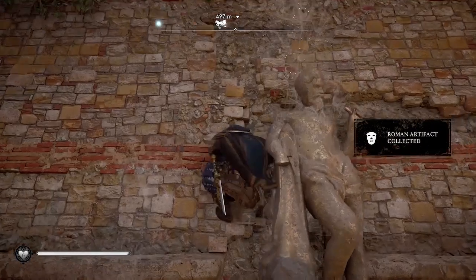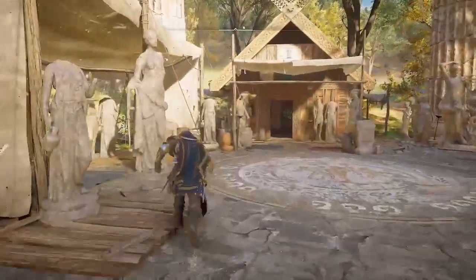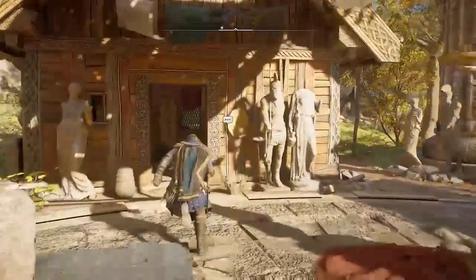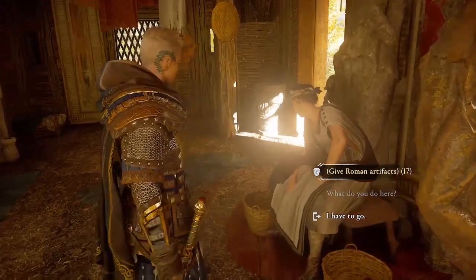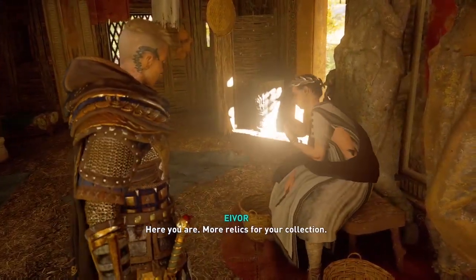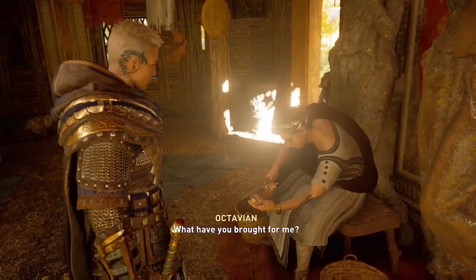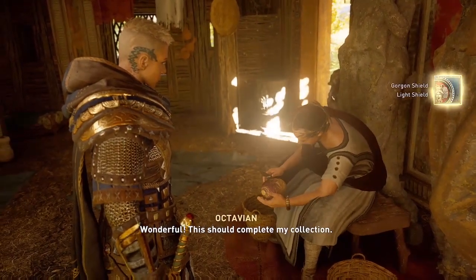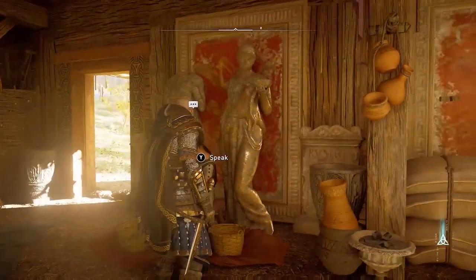For me it was actually more of a mental challenge to collect all of them throughout the world. Once you've got all of them, you go to the collector in your settlement. You must have built the Roman artifact shop in your settlement, and then when you collect them all you will get the Gorgon Shield as a reward.